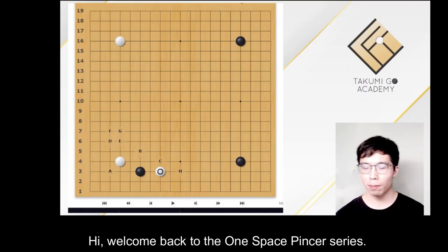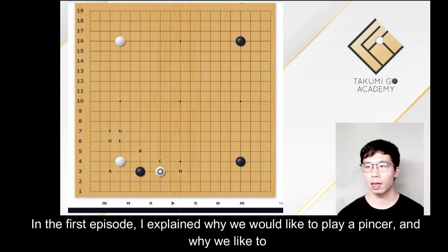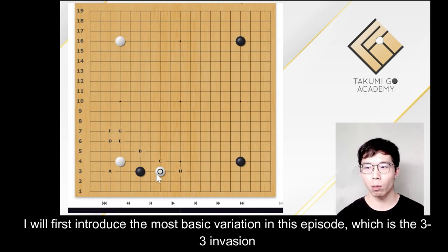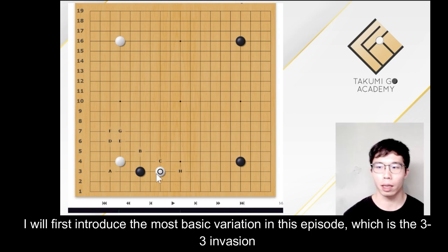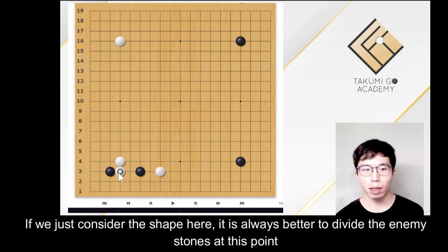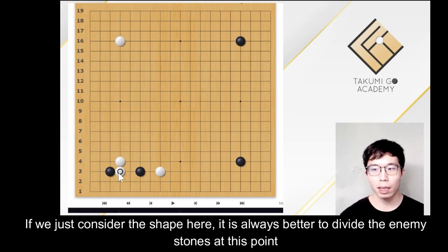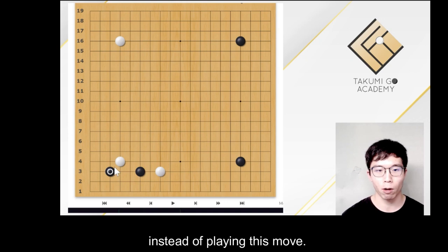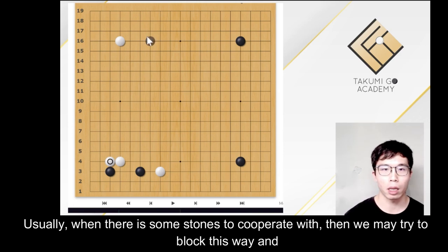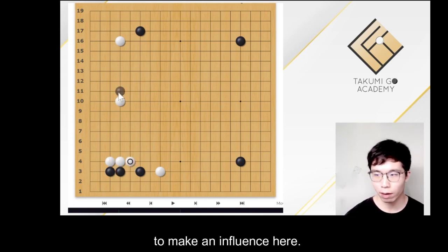Welcome back to the one-space pincer series. In the first episode, I explained why we would like to play a pincer and why we like to play a one-space pincer instead of other types. I will first introduce the most basic variation in this episode, which is the 3-3 invasion and then block here. If we just consider the shape, it is always better to divide the enemy stones at this point instead of playing this move. We will only block this way when we think the value of the left-hand side is bigger — usually when there are some stones to cooperate with — then we may try to block this way and to make influence here.